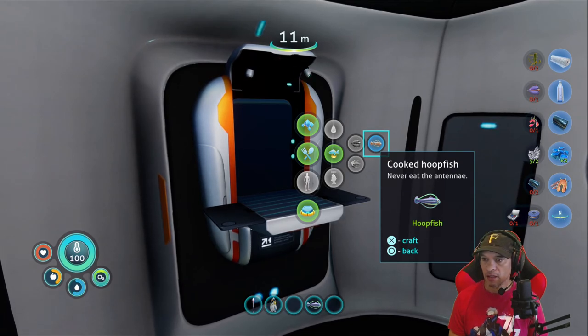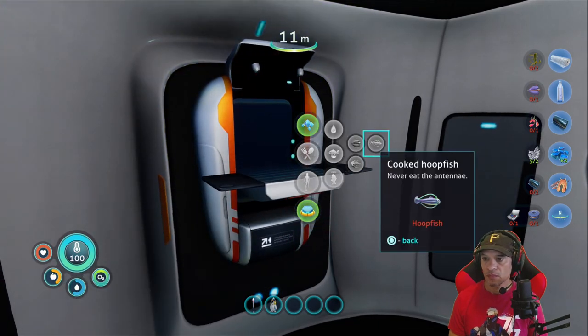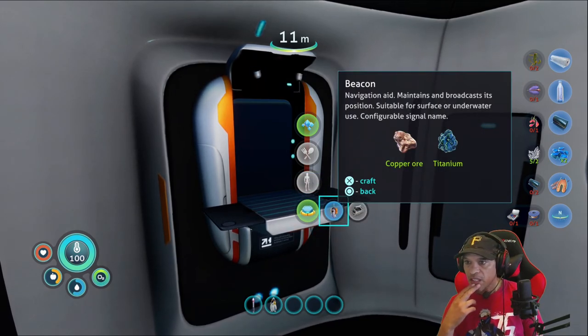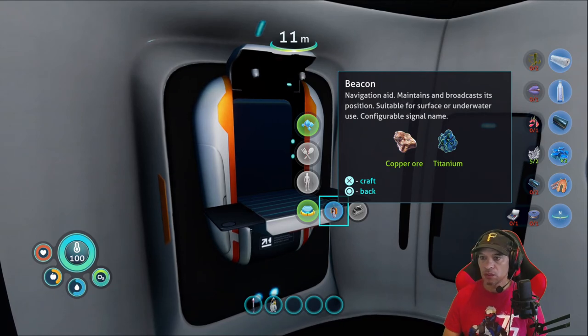Alright good, cooked a hoop fish. Never eat the antenna, I think, right? Let's craft this. Alright, let's check this out. Beacon — navigation aid, maintains and broadcasts its position, suitable for surface or underwater use. Let's craft it.